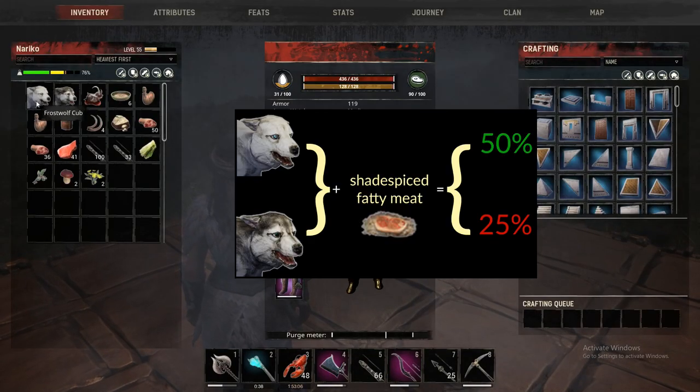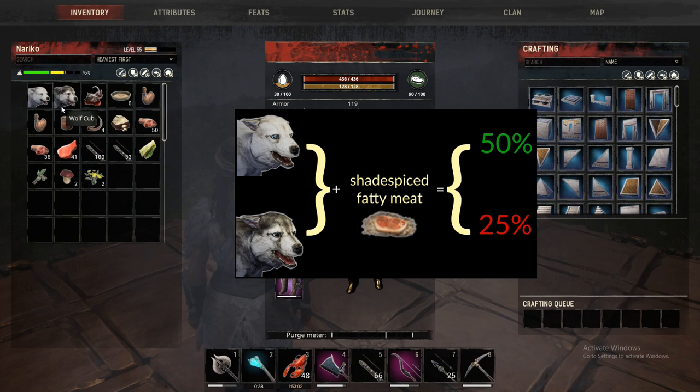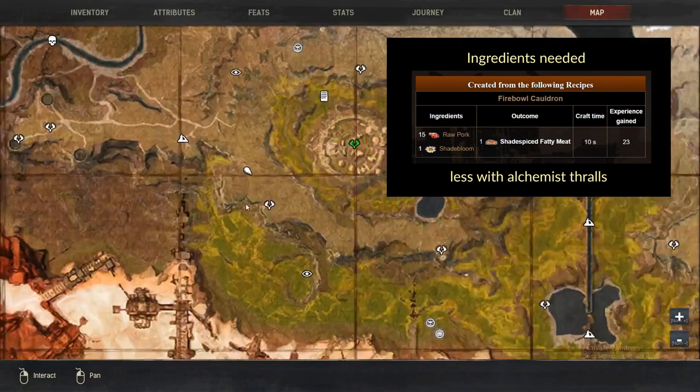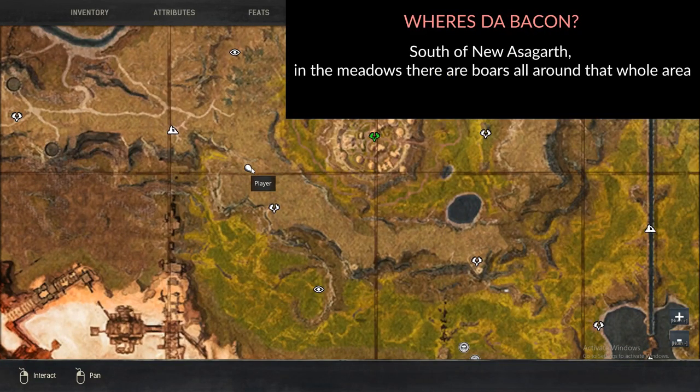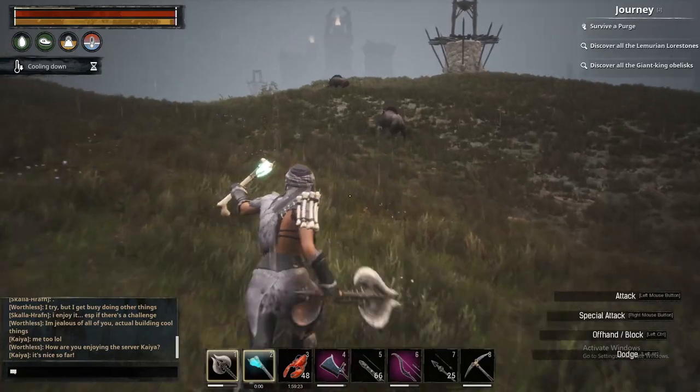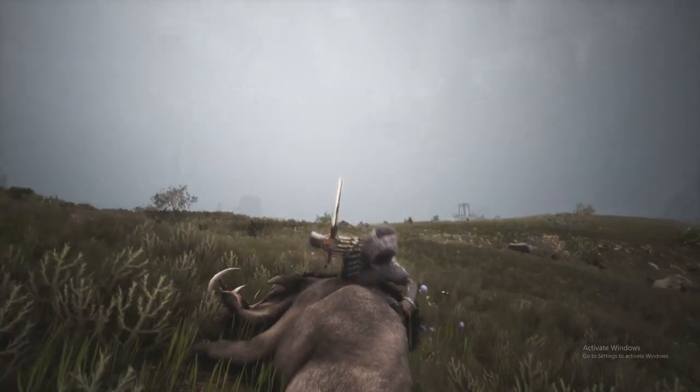Here's what he looks like. This is the frost wolf cub versus the wolf cub, and this one is gonna win. There are many locations you can get pork, including inside the midnight grove itself, but right here there are some boars, so I'm gonna get some raw pork — because who doesn't like bacon? Here's some trusty bacon!